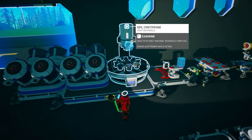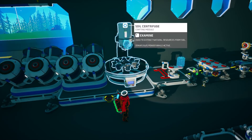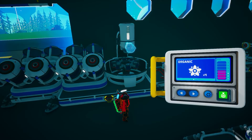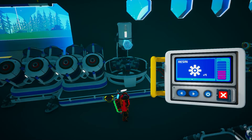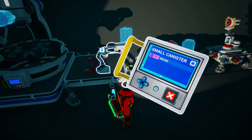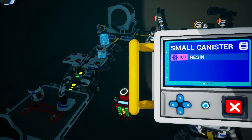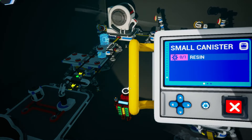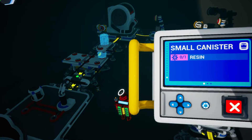Starting with the first section: it's just a soil centrifuge. We need to get something from the soil centrifuge that can be turned into scrap — the answer is resin. Scroll through until you get to resin, then press the blue circle and the green button. This means every time your soil centrifuge fills up with soil, it will automatically turn that soil into resin. We then use a small printer to automatically craft that resin into small canisters using the exact same method — blue button, green button — and now whenever we get resin from the soil centrifuge, we automatically craft small canisters.